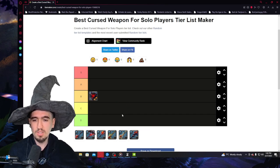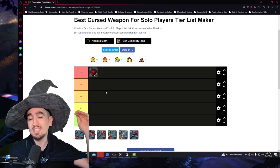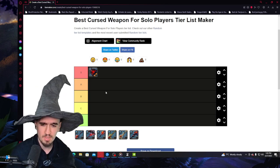So first of all, let's say Curse Call — let's put it in the middle. In terms of Corrupted Dungeons, Curse Call is and has been the meta for the longest time. If it works in Corrupted Dungeons, it's also going to work in the Mists, so S-tier for Corrupted Dungeons, S-tier for the Mists.